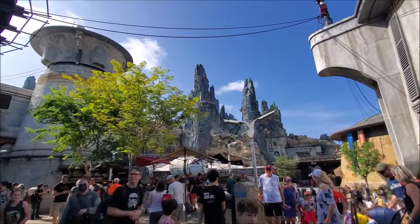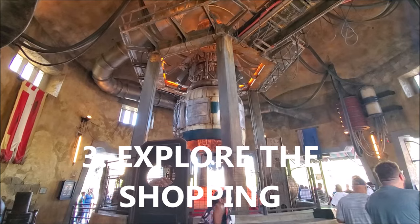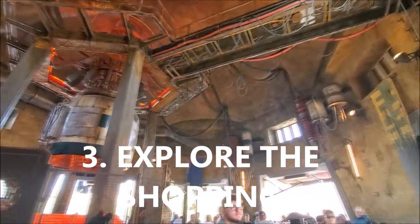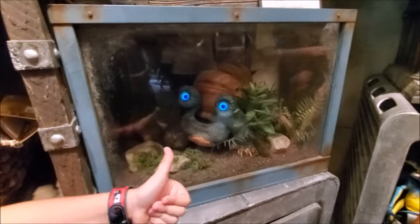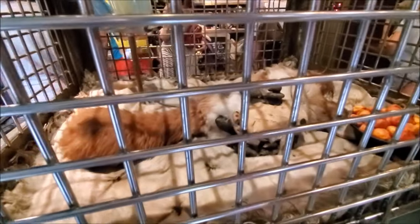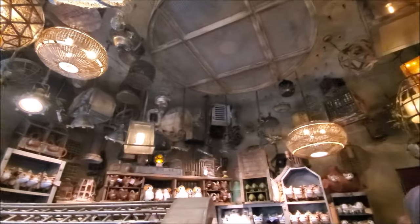Number three, for merchandise: explore the Black Spire Outpost Marketplace for souvenirs. Go up and down the street — every store has something different, especially if you're a Star Wars fan. But don't forget Doc Ondar's Den of Antiquities on the other side of Galaxy's Edge. It's their bigger store and has stuff you won't find in the other stores. Make sure you go into both — I missed Doc Ondar's on my first visit.